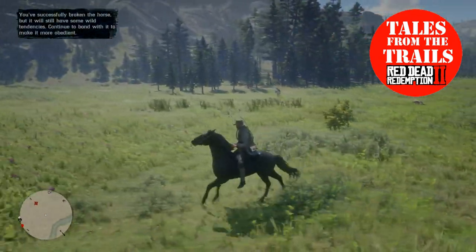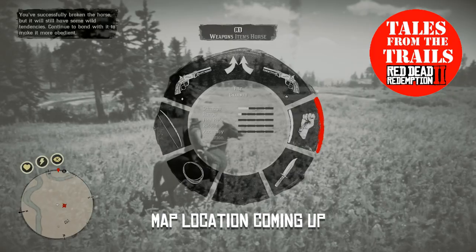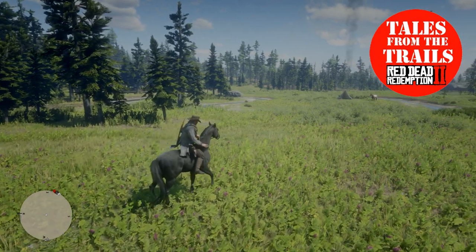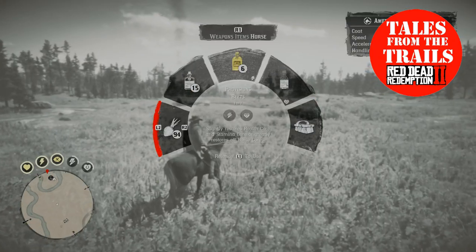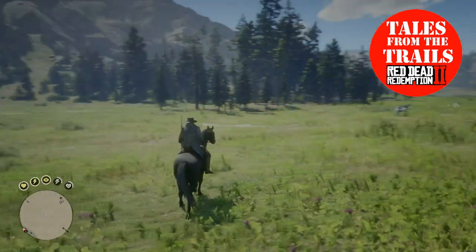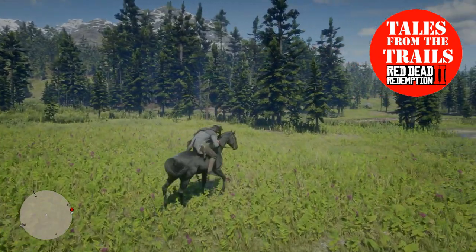It's literally that simple. I'm just gonna very quickly bond with this horse — gonna pet him to calm him down. It is a boy, it's a stallion. It won't be long until he's bonded level 1, which means you can sell him at the stable as well.